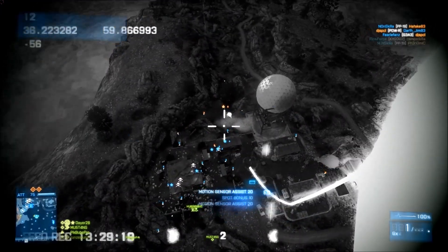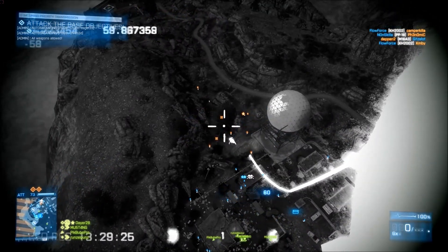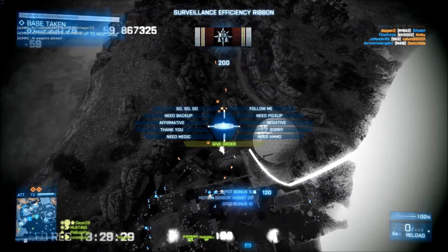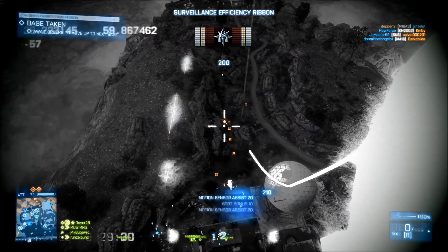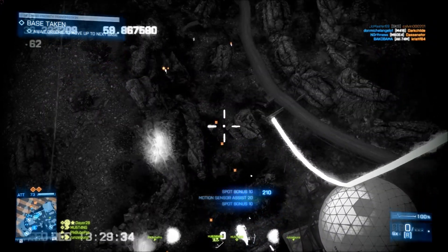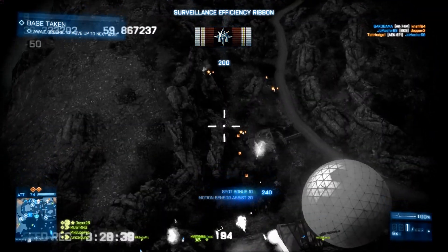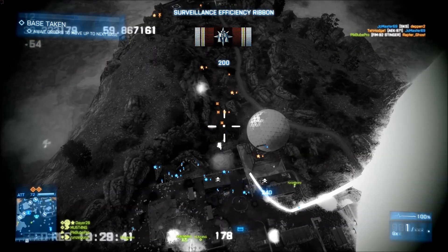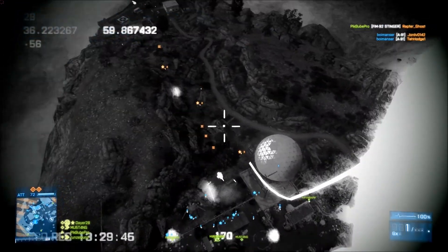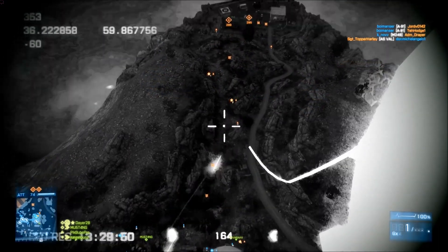As you can see, my team has taken both of the points already and is moving up. It really helps seeing every single unit on the minimap. You can also spot C4 or AT mines with the MAV, which is really useful on Damavand Peak because you only have that one Humvee and you don't want it getting AT mined or C4'd by the enemy.